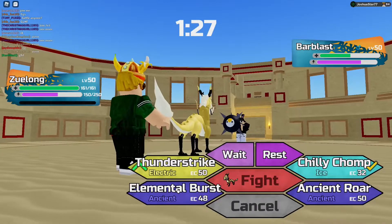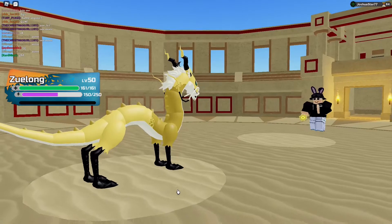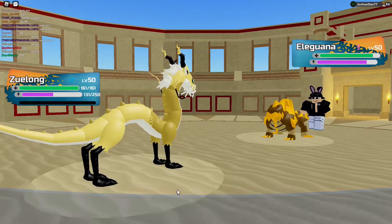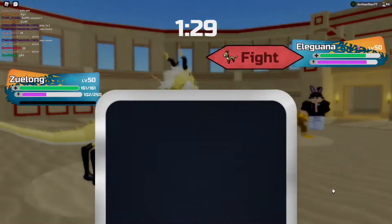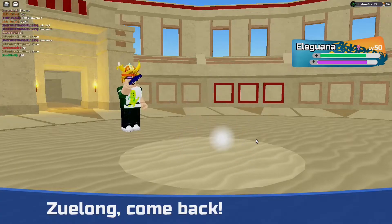I'm clicking Evert. He swapped — thank God. Swapped into Eliguana. Unbelievable! All I gotta say is unbelievable scenes — I got paralyzed three times in a row. That is just ridiculous.